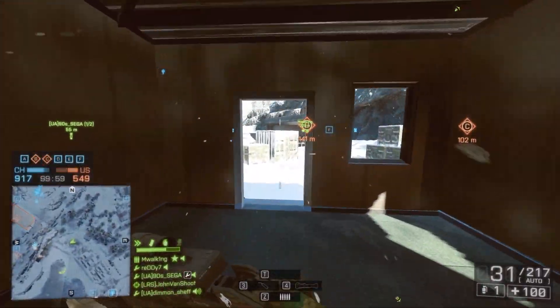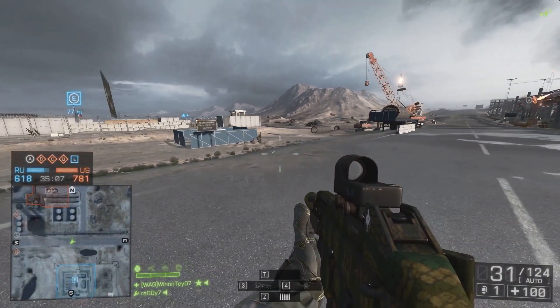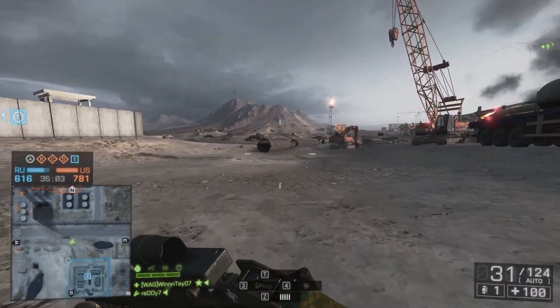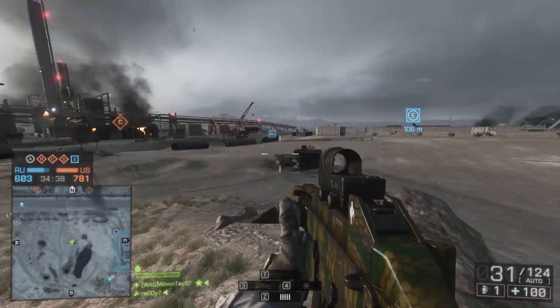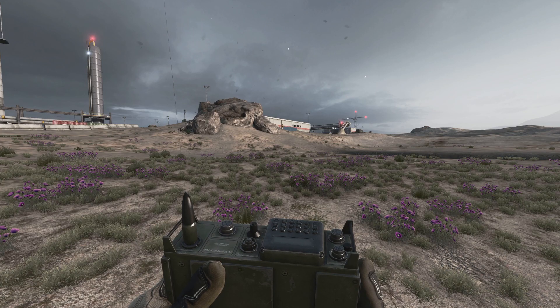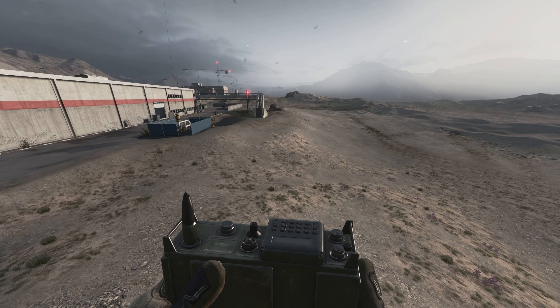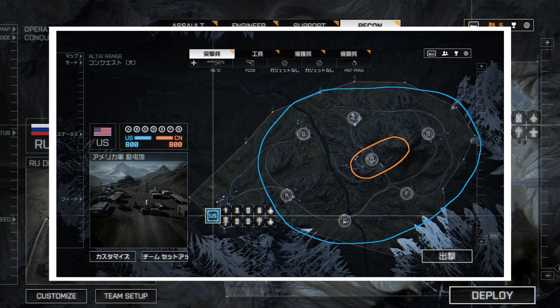Some maps split infantry and vehicles by design. Take Operation Firestorm — the buildings are mostly occupied by infantry, in particular by snipers. Occasionally you can spot a tank trying to capture a point, but it will probably be destroyed very soon. The south side is really wide open; if you don't have a tank or car to quickly escape, you will be totally obliterated in a blink of an eye. On the other hand, if there is an enemy tank, it doesn't really have a place to hide, so it can be easily destroyed by airplanes or someone with a Javelin. A lot of players decide it is better to move further north, where hills and buildings work like a shield to hide when you need to repair your vehicle. A similar split is also visible on Giants of Karelia, Altai Range, and some more.